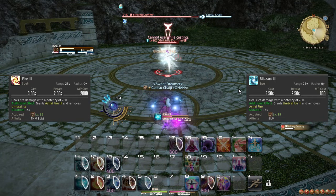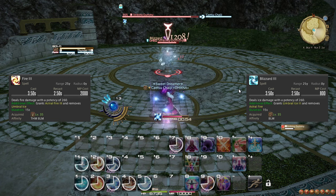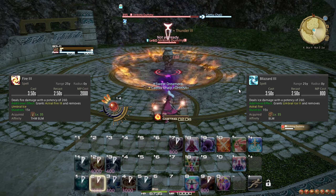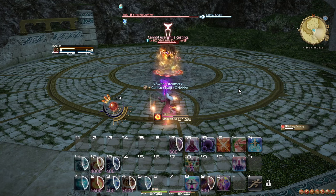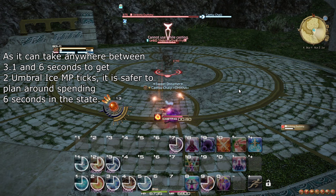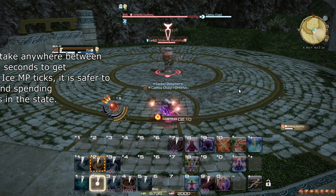Your rotation now requires you to keep up Thunder and cast Thunder whenever Thunder Cloud procs, then use Fire 3 followed by Fire 1 until you can't anymore, then use Blizzard 3 and spam Blizzard 1 until you're full on MP, and then repeat. Usually you need to use 2 spells aside from Blizzard 3 to reach full MP. You can still use Transpose to stay in a state while running between fights, but it is not very important for your rotation right now.